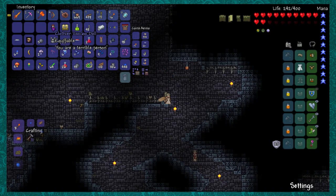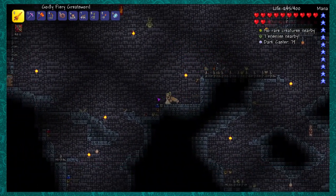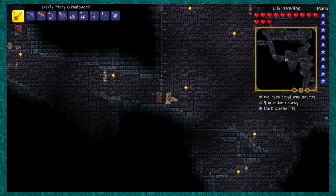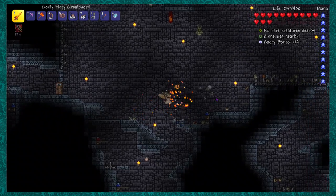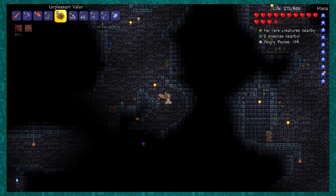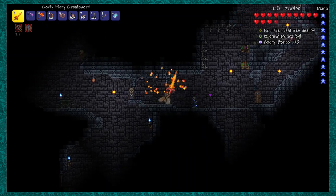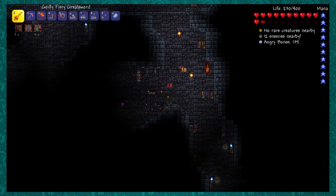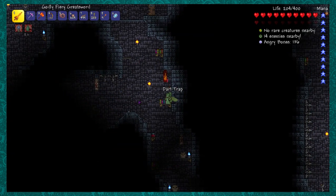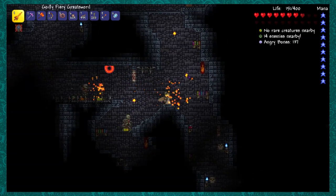Whoa, a Clothier Voodoo Doll — I don't remember what that does. There are Guide Voodoo Dolls and Clothier Voodoo Dolls. I'll have to look up what the Clothier Voodoo Doll does — I probably looked it up months ago so I need to do it again. I see a ball and chain — I'm getting a lot of dart traps actually. Okay, I think I'm gonna go home.